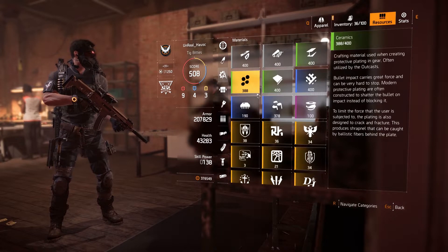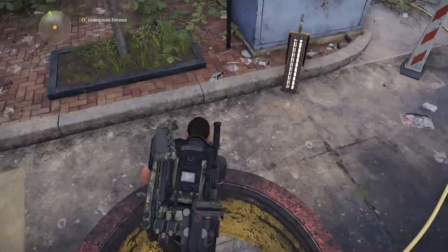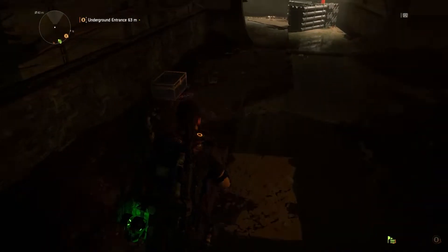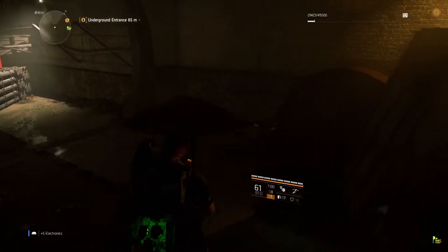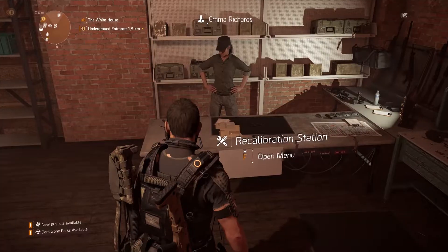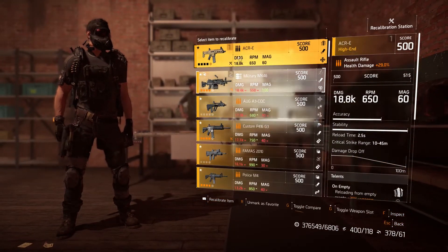You'll naturally collect all these materials from killing enemies, but you can speed up the process by grinding your way through the tunnel systems, opening all the loot containers you come across. So if you ever find yourself in recalibration mode but you're low on materials, just grind the tunnel systems.